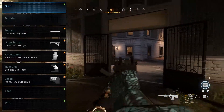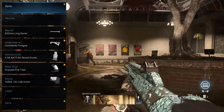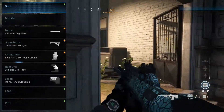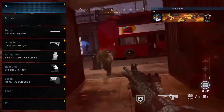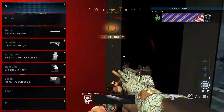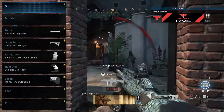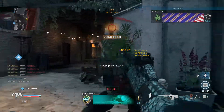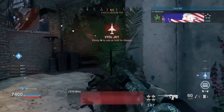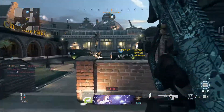We then have the 5.56 NATO 60 Round Drums just to increase the mag capacity. Next we have the Stipple Grip Tape to increase ADS speed and sprint-to-fire speed, and finally we have the Forged Tack CQC Comb stock, which also increases ADS speed. To create this all-round great weapon, we're focusing on increasing range and accuracy while keeping mobility and ADS speeds decent.